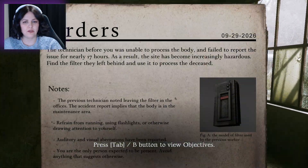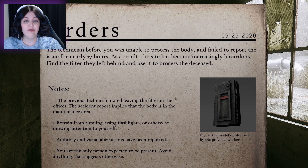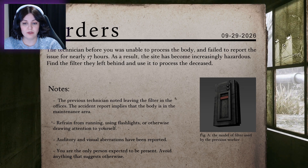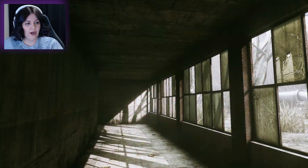Press tab to view objectives. The technician before you was unable to process the body and failed to report the issue for nearly 17 hours. As a result, the site has become increasingly hazardous. Find the filter they left behind and use it to process the deceased. The previous technician noted leaving the filter in the offices. The accident report implies the body is in the maintenance area. Refrain from running, using flashlights, or otherwise drawing attention to yourself. Auditory and visual aberrations have been reported. You are the only person expected to be present. Avoid anything that suggests otherwise. Figure A — the model of the filter used by the previous worker. So we're looking for that thing.